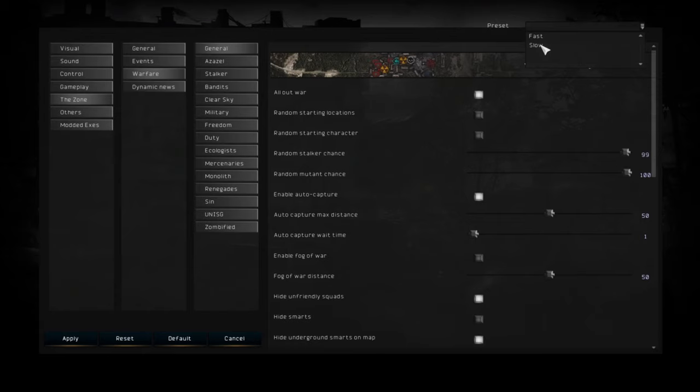When you are in this menu, look at the top right part of the screen. You will see a preset where you can choose slow or fast mode. By default, the game will have your Warfare Mode set to fast, which isn't very good and makes Warfare Mode a nightmare to play. So the first thing you want is to set the preset to slow. When you set it to slow, make sure you press Apply — this will apply the new settings for your game and for Warfare Mode.